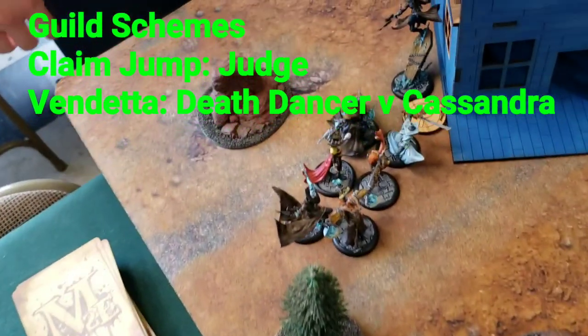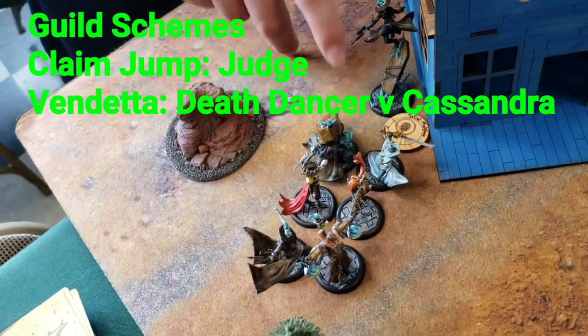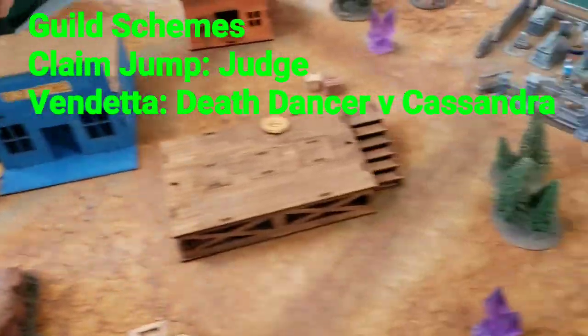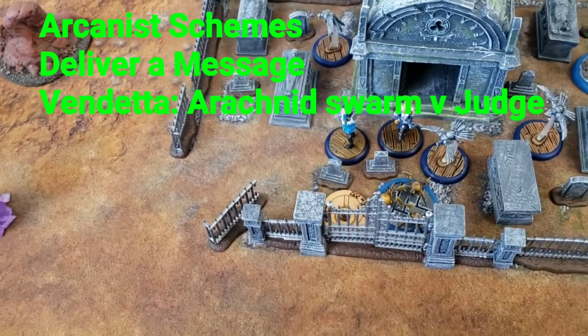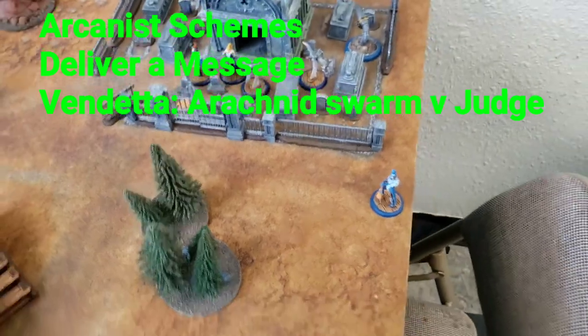For the Lady J crew, we have Lady J, the Scales of Justice, the Judge, a Death Dancer, and three doves. And for Colette, we are taking Colette, three doves, Cassandra, Steam Arachnid Swarm, Soul Stone Miner, and Angelica.